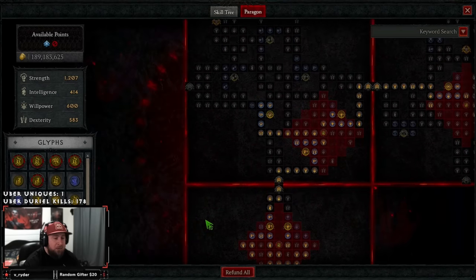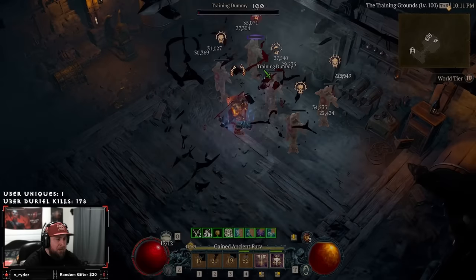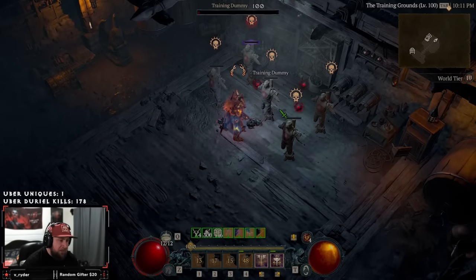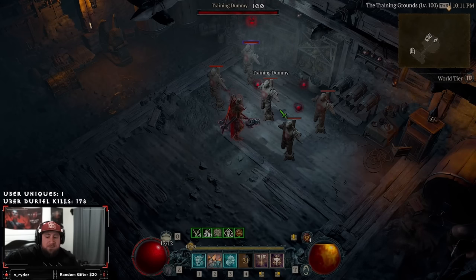That is HOTA, guys. We've literally one-shot Uber Lilith, one-shot everything, and it speeds through Nightmare Dungeon 100s. I might test this against Zir in a couple weeks but we're doing Sorceress for that — make sure to check out those videos. Let me know what you think down in the comments, like, comment, subscribe, and as always, stay gaming. I'll see you guys in the next one.